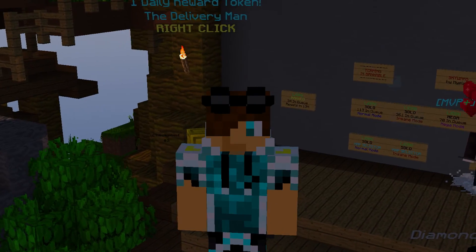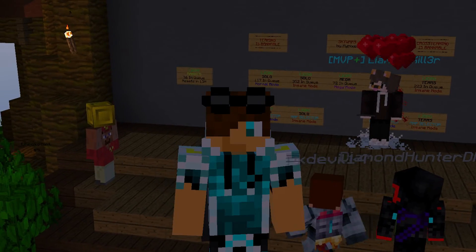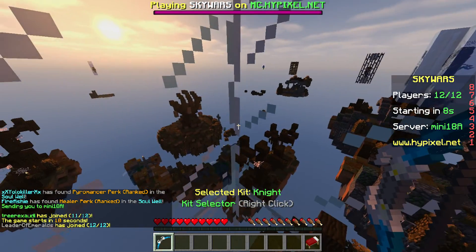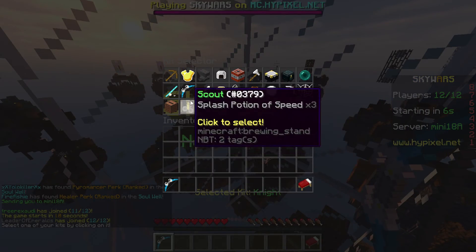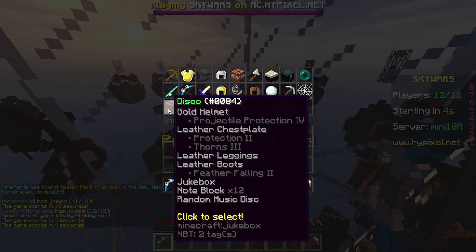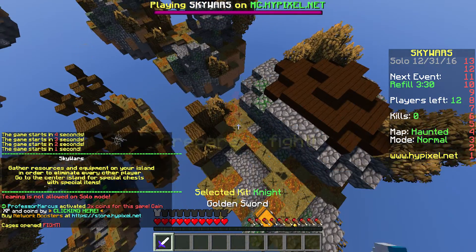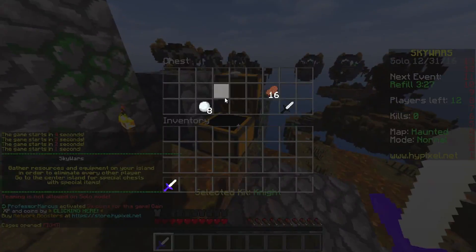Hello guys and welcome back to another Hyperton Skyward episode. Today is episode 21. We'll be doing some solo mode using the night kit. I've seen a lot of cool kits on this — got more kits than usual. I got the scout kit and disco kit. I don't know what to use the disco kit for, but the night kit now. I actually personally like this map a lot.